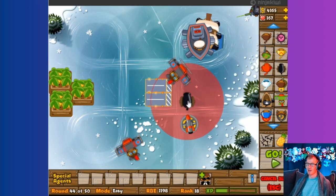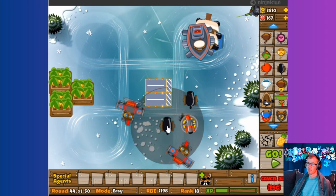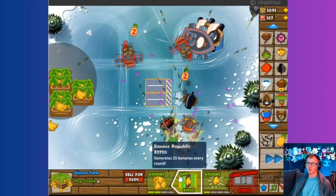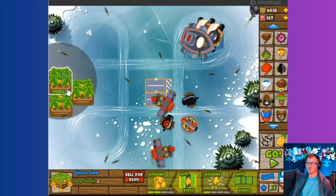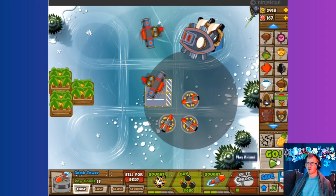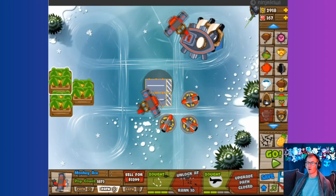I want that, so I guess I should just put cannons on each of these corners like that, and let's just go — I'll upgrade as we go. I got all these bananas a guy captured. These should all go after the strong.